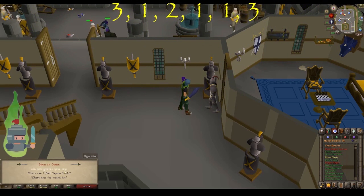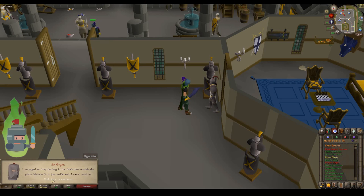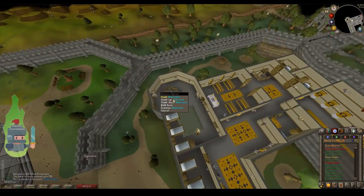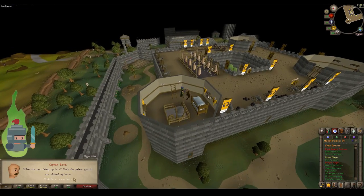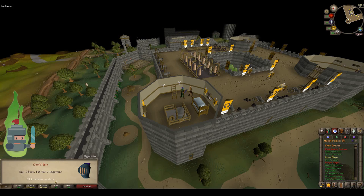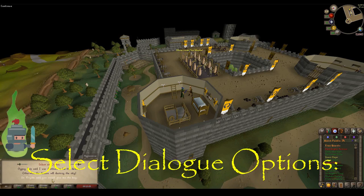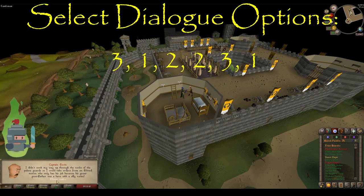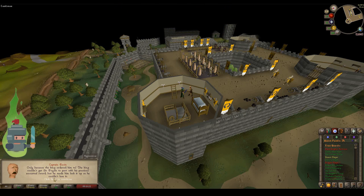Then head to Captain Rovin, who is in the northwest tower of Varrock Palace. Head straight northwest on the ground floor and up the tower to the top of the spiral staircase. On the third floor, you'll find Captain Rovin. Captain Rovin is not particularly fond of Sir Prism — he's not particularly enamored with the guy. Go through the narrative options. The fastest way through the narrative is to select options three, then one, two, two, three, and finally one again. Following this exchange, he will eventually give you the key and we can carry on with the rest of the quest.